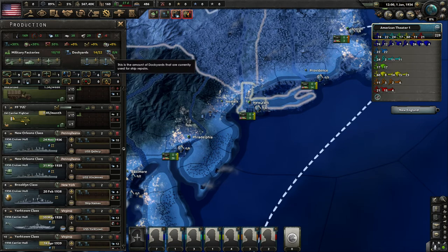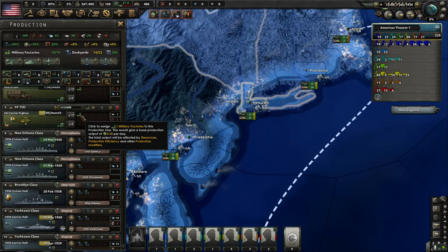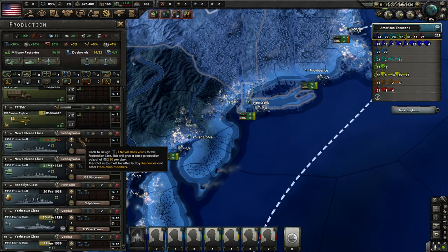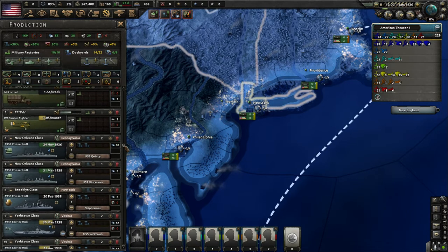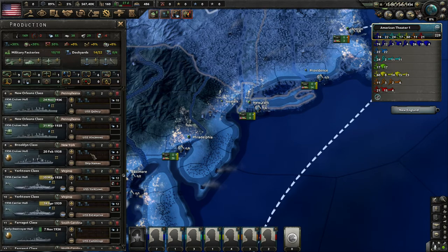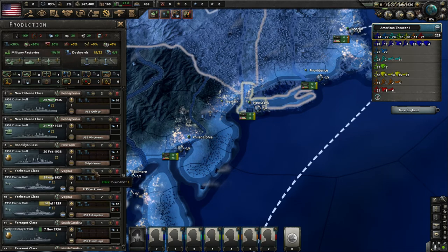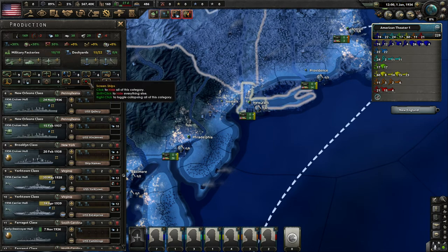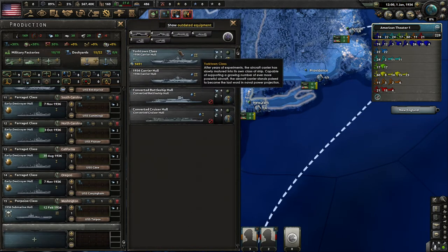We are now using 14 out of 22 dockyards. The little wrench icon represents a military factory; the other icon represents your naval dockyard where you build battleships. You increase dockyard assignments by clicking and increasing allocation. We also need to build convoys — convoys are necessary for moving troops across water, preparing for naval invasions, and trading with other countries.